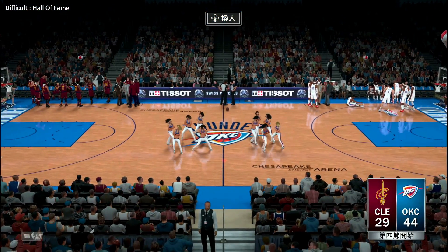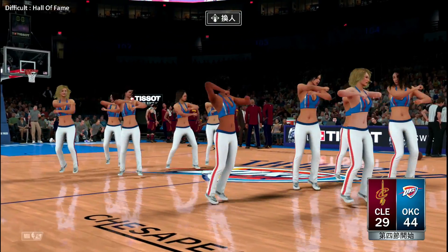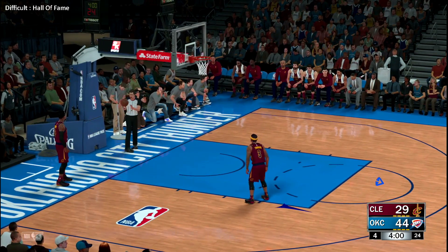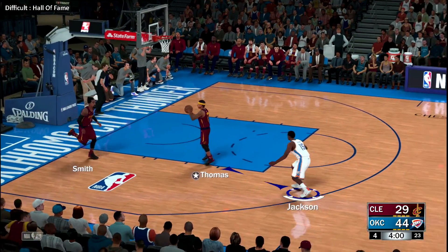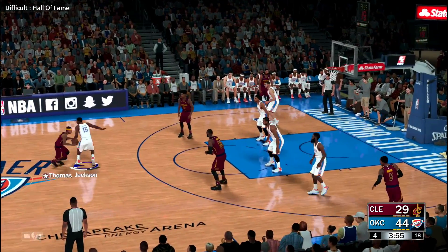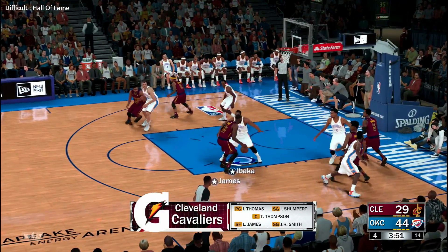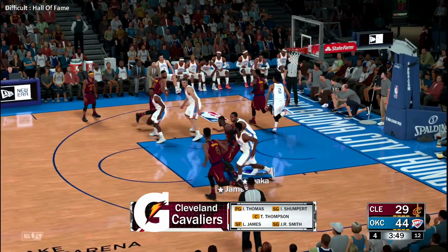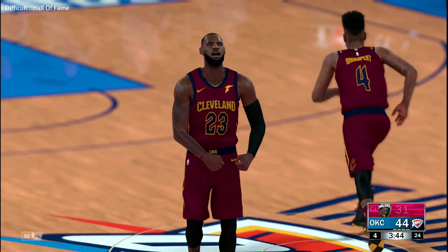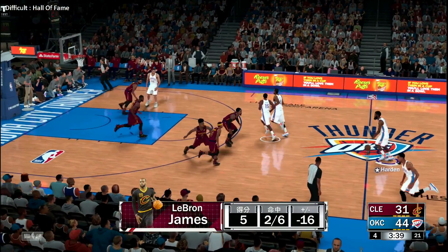Welcome back as we get ready to start the fourth quarter — not exactly a nail-biter here, but you never know. Here's Thomas. In the game for the Cavaliers: LeBron and Thompson up front, Iman Shumpert out there with Thomas, and Smith at small forward. Here's James — and the shot is good, dropping in off the front of the rim. James has got the first field goal of the fourth quarter for Cleveland.